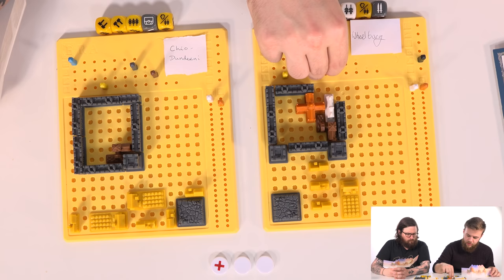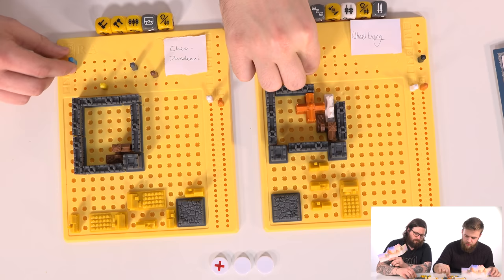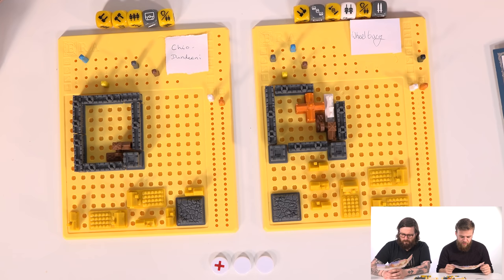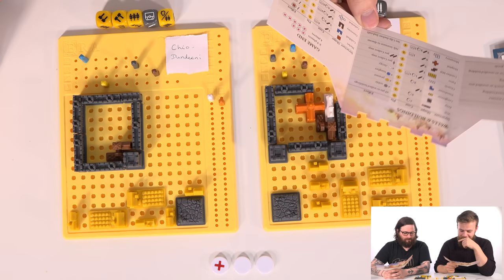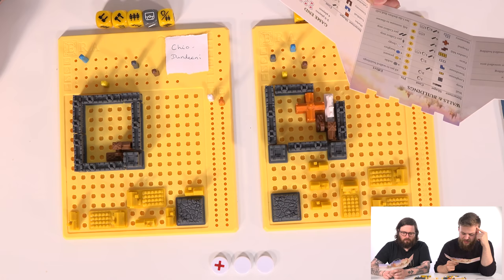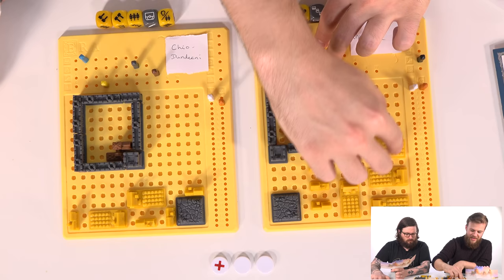I need to build at least one farm - it'd be stupid not to. I've built two farms. I forgot to take my trade good. So there are two farms out here - my little agricultural area. For my third build, I've got three wood and two trade goods. Not a whole lot I can do with that. Maybe I'll just get another farm? Why not, let's just stop worrying about food.